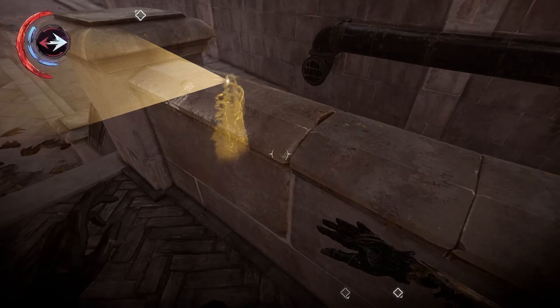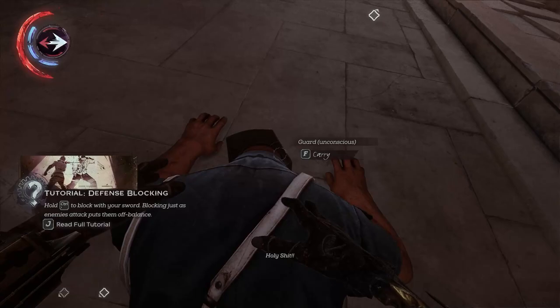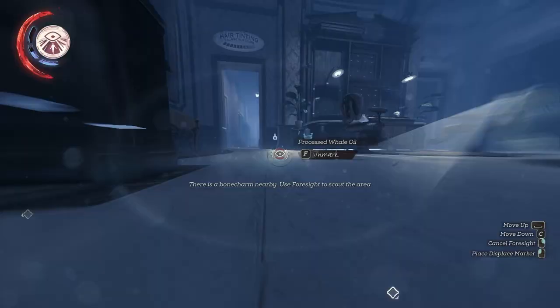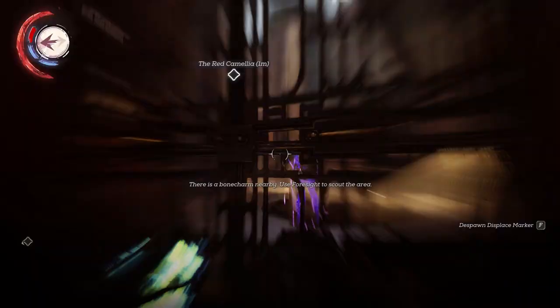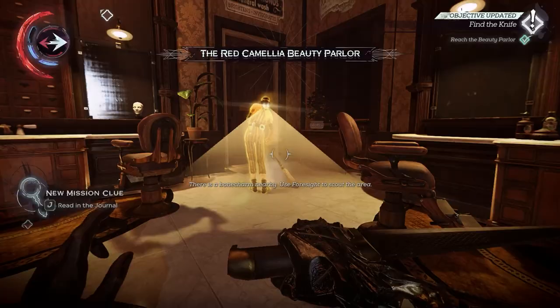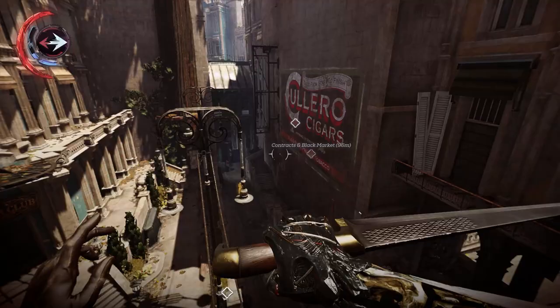You could also place a marker while in spectral form which your character can later warp to using another ability — so Foresight is interesting to use for scouting and multifunctional. And as a bonus, you're not constantly overlaying the game visuals with a terrible Instagram filter, so players get to appreciate the world a bit more when moving through it.